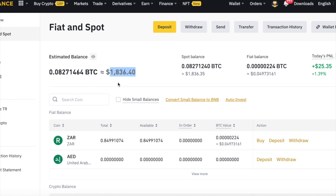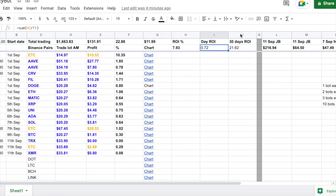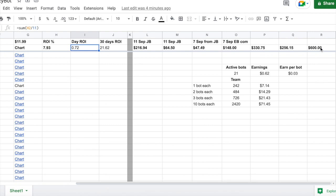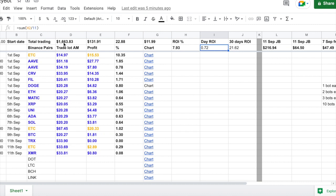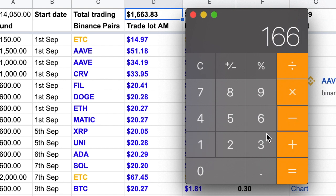Let's take my balance here of $1,836. I'm going to pop that into my calculator and then remind us what I've actually deposited so I can get an idea of the profit I've made in the last 11 days. I started with $600, then deposited $256, then just over $300, then on the 7th of September $148, then $47, then $64 and $216 — both yesterday on the 11th of September. In total I've deposited $1,663.83, giving a profit of $172.57 in those 11 days.